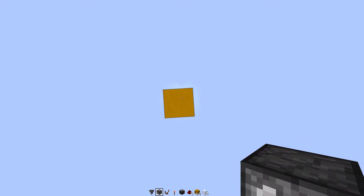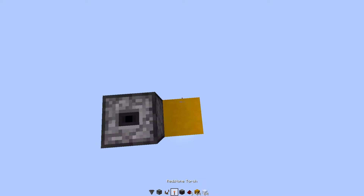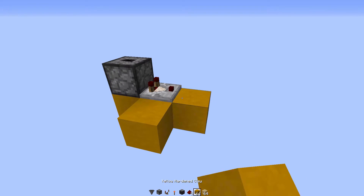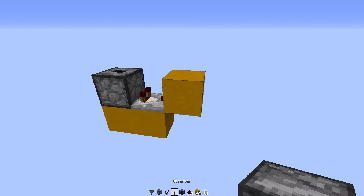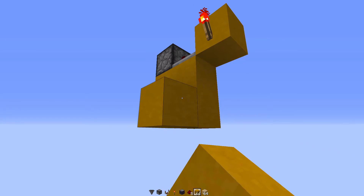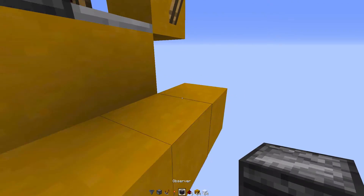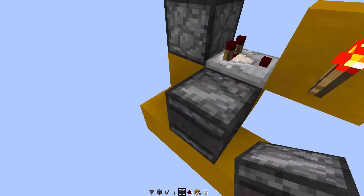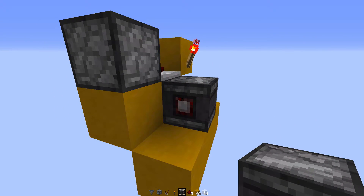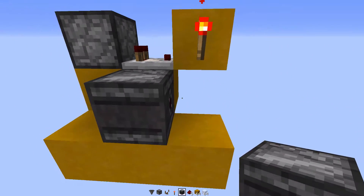First start by placing a dropper facing upwards onto a block, have a block coming off that with a comparator taking out the signal from the dropper itself, then have a block coming off the end of that comparator with a redstone torch on top of it. Come down underneath your comparator and build a small platform with your observer block facing away from where your redstone torch is. I've got a resource pack on so my observer block looks different, but that way it is detecting the redstone away from the direction of where the torch is.